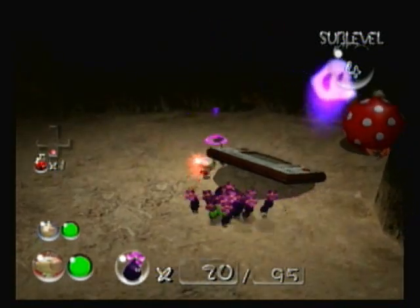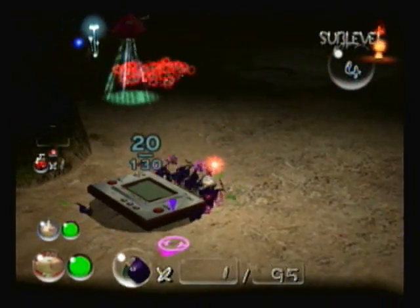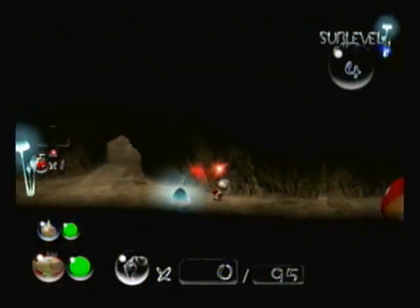He actually drops a Gaiman Watch — I'm sure it is. We get a Gaiman Watch, and they'll take that back. And I believe over here we have another treasure, so we're going to need to get our Red Pikmin.